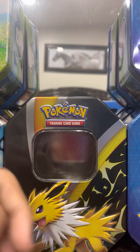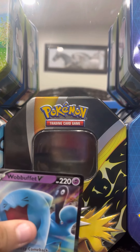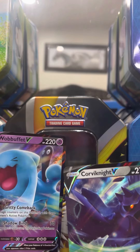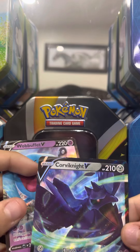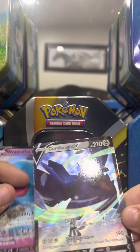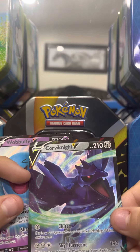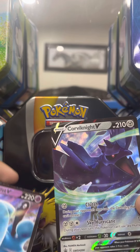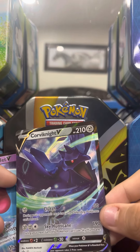So now let's begin this battle. The two I'm going to choose from this side is Wobbuffet and Corbinite. So Wobbuffet will use Shadowbind — it went on to Corbinite and it's 70 damage, so now it has 150. So now Corbinite will use Sky Hurricane.